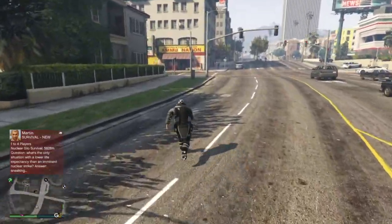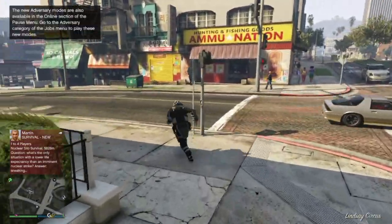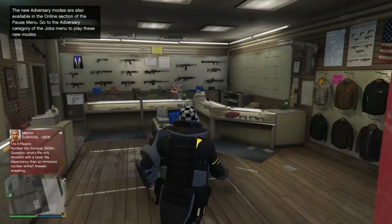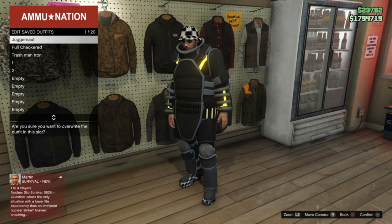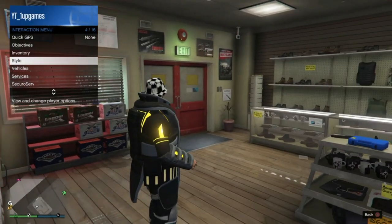If for some reason it spawns you somewhere else, just go to the nearest clothing store and save your outfit there. As you can see, I save mine there, overwriting the old save, and you can now actually switch between outfits.